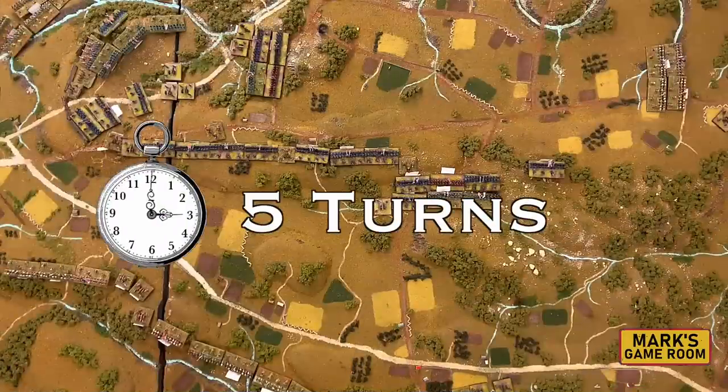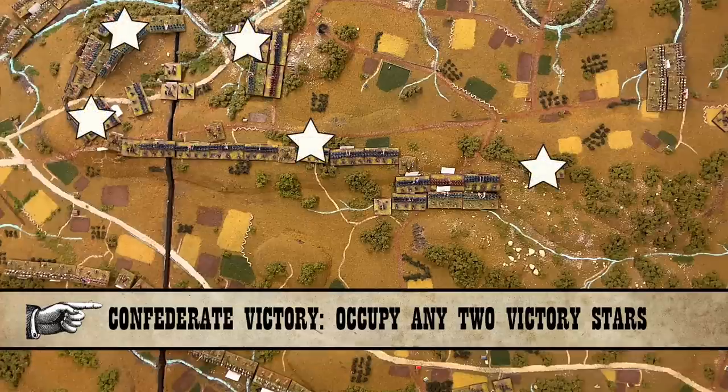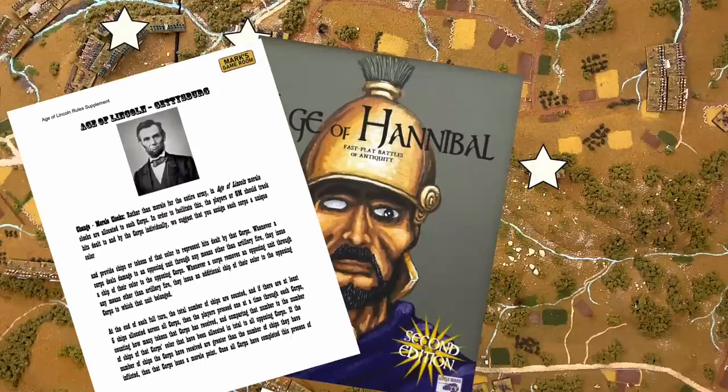Carl, Matt, and Ben will be playing the Confederate Army, while Alex, C.B., and Austin will command the Union. The game will last for five turns. To win, the Confederates need to occupy two victory stars. We will be using an American Civil War version of the popular Age of Hannibal rules. You can download our conversion rules and charts for free on the fireballforward.com website.